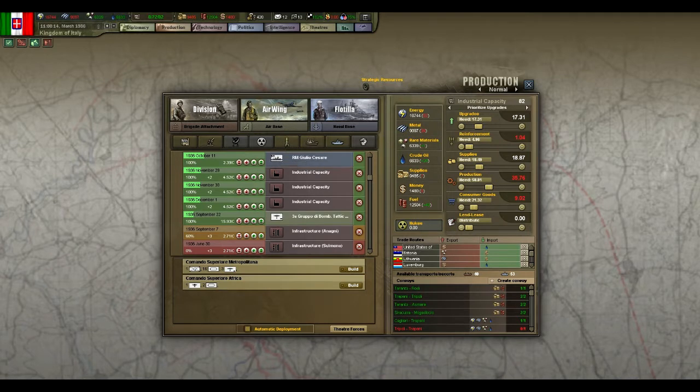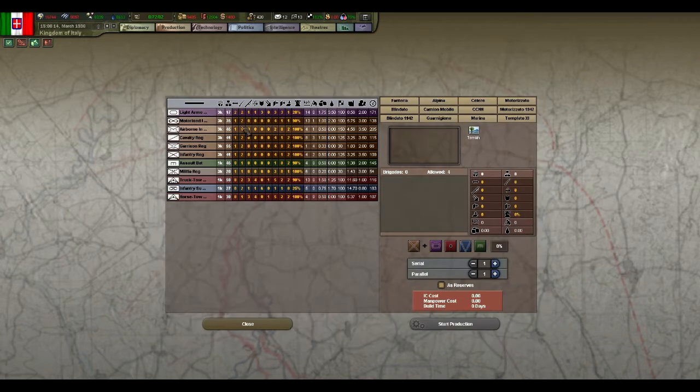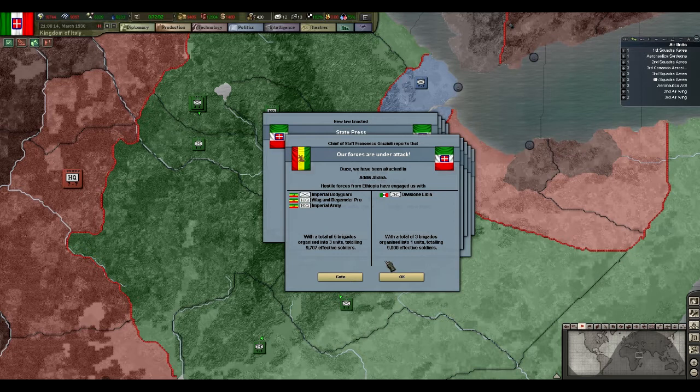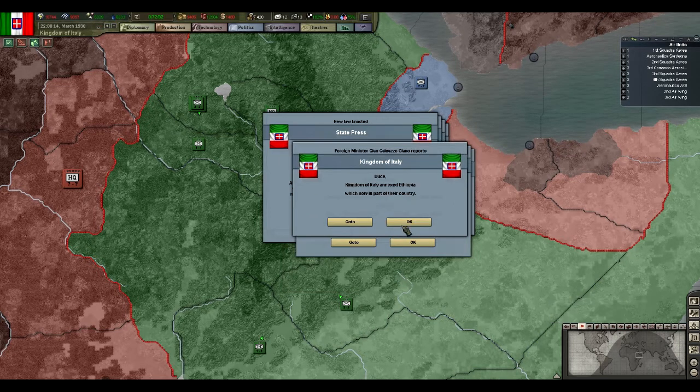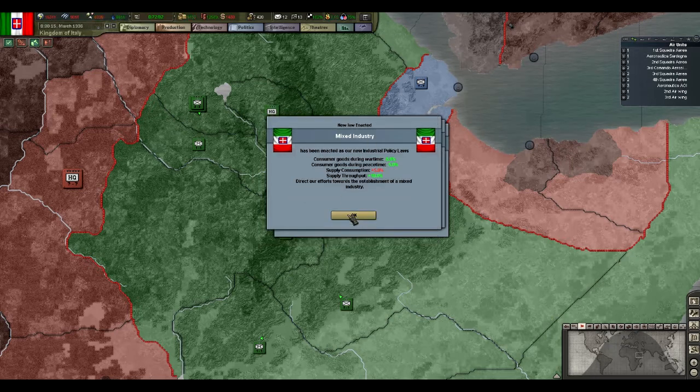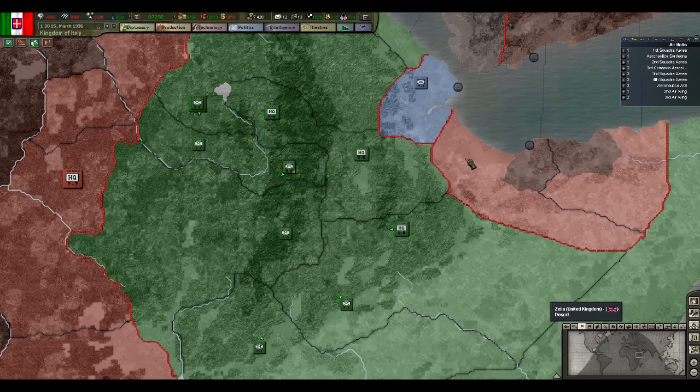Debating — yeah, I should queue up some infantry at this point. Oh, we won! Look at that. I'll slow it down a bit so I can get rid of these pop-ups. Yeah, all my effects are dropped down.